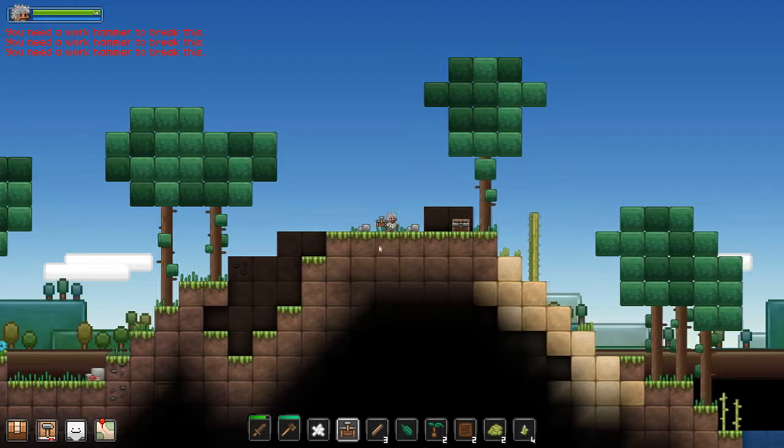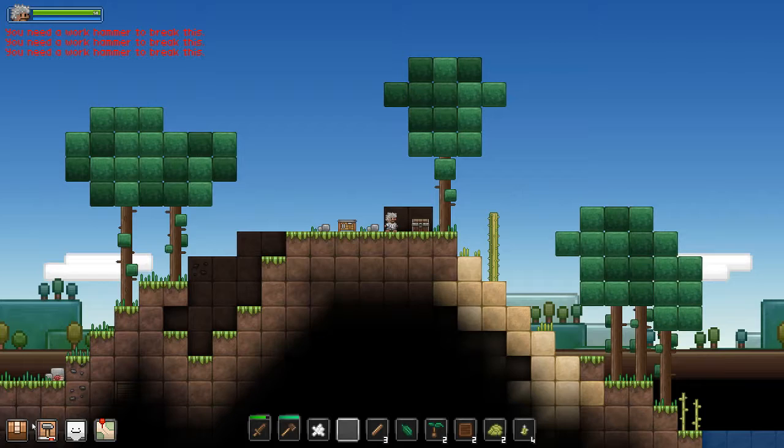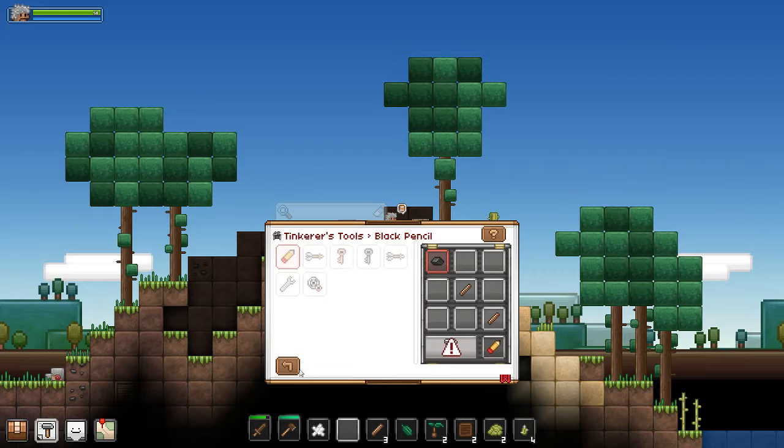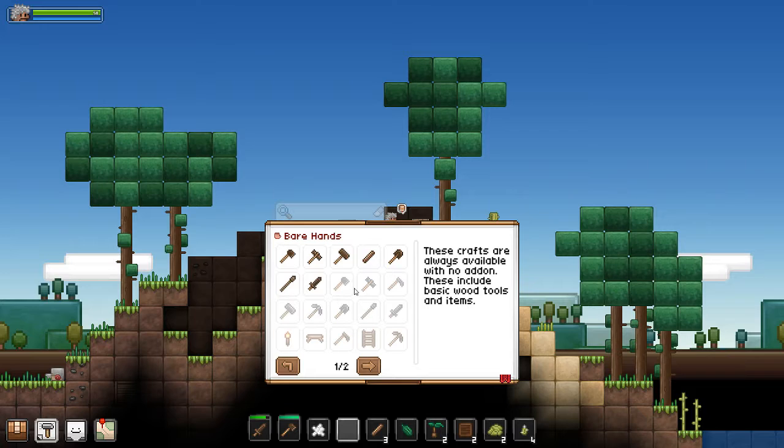All right, let's get working and go ahead and start working on stuff. We made a crafting table already and one of the things you can do is activate easy crafting, so you don't actually have to put in things like Minecraft — you just have to have the items and it tells you what you need and you click on them, which makes it a lot easier.